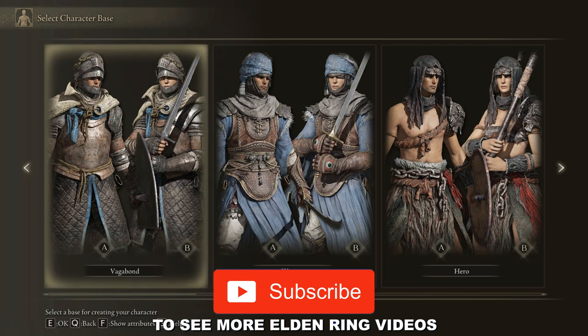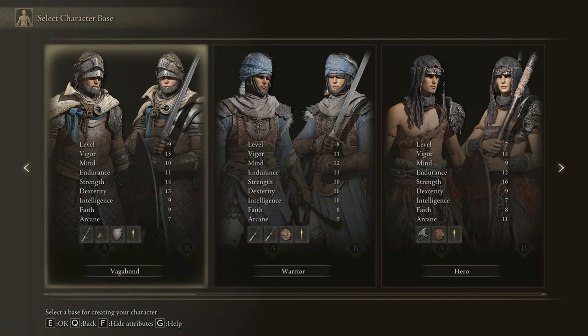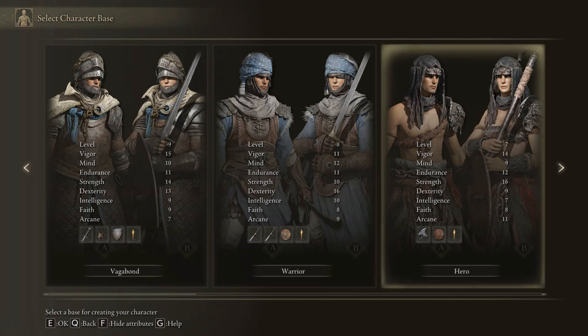Let's start by creating ourselves a character. We have a Vagabond, whose main stats are dexterity, strength and vigor. He's got a sword and a shield. Next up we have the Warrior. The main stats are dexterity, strength is quite low, mind, vigor, endurance. He's got two swords and a shield. A Hero — main stats are strength, endurance, vigor. He's got an axe and a shield.